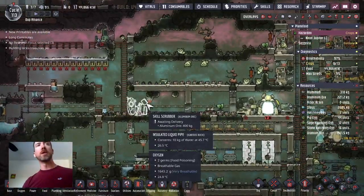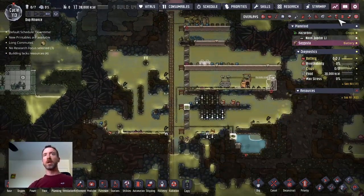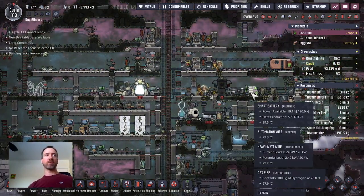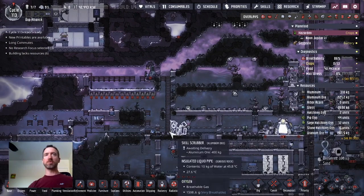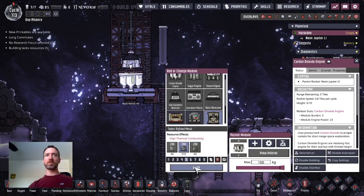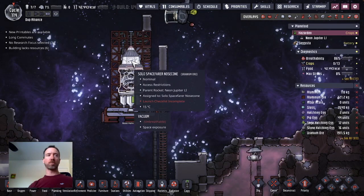I'm going to choose two dupes for one mission. That's why I'm building a skill scrubber here. I'm going to choose a miner for sure, because when I get over to this asteroid there's going to be a lot of digging still. I don't want to remove the cook and chef because they're keeping the base fed. I want to have an operator over here. Explorer just doesn't have the skills yet. I think those are the two dupes I'm going to put through this. I'll need a trailblazer module — so let's build that now. I'll have to check to see if I need to add any more polluted water. Hopefully I have enough.